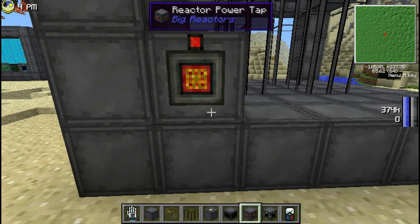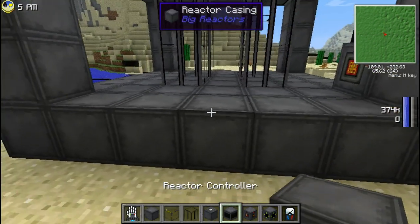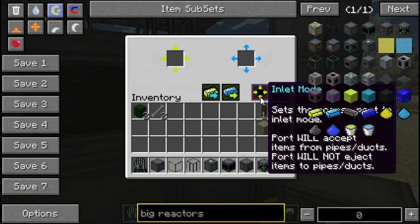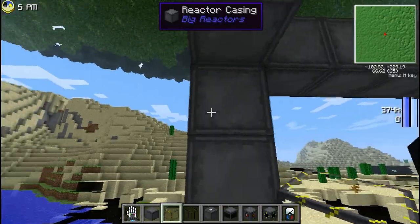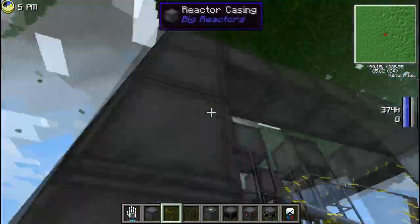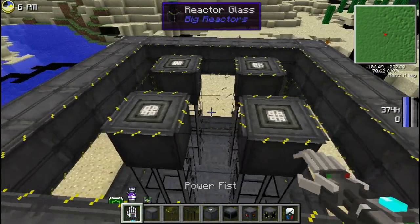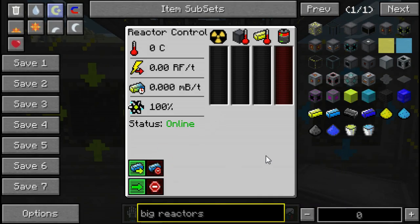Then stick a power tap somewhere — that's where your wire goes and where the energy leaves the reactor. The controller turns the reactor on and off and monitors the stats. Add access ports for intake and outlet — I like putting two of them. Fill the rest with glass. You can see that the reactor has now become a multi-block.